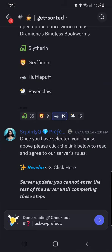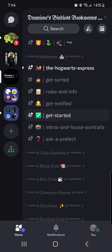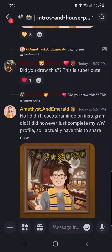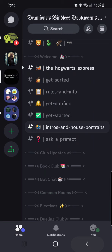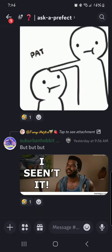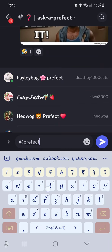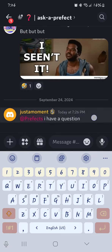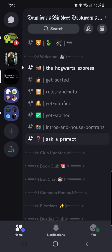Under the welcome category are all the rooms we've already been through. Most of these rooms you cannot speak in — you can see at the bottom there's just an arrow to get you somewhere else. The first room you can start speaking in is Intros and House Portraits, where you can tell us a little bit about yourself and share some pictures. If you took the Wizarding World quiz and have your house portrait, we would love to see those. Ask a Prefect is the next room you can message in — if you have any questions, please ping the Prefects by clicking on Prefects and typing out your question. It takes one of the seven of us a minute at most to get back to you.